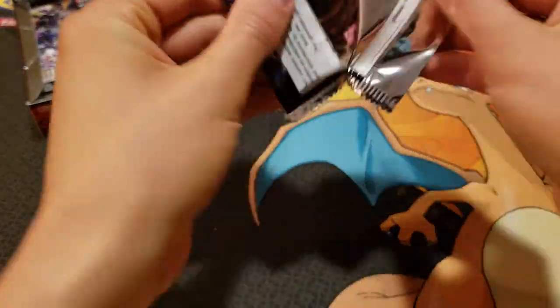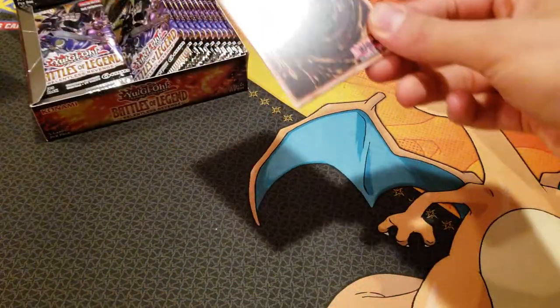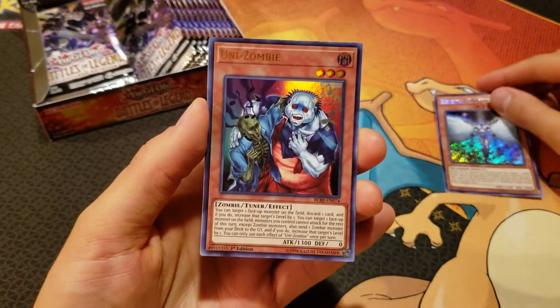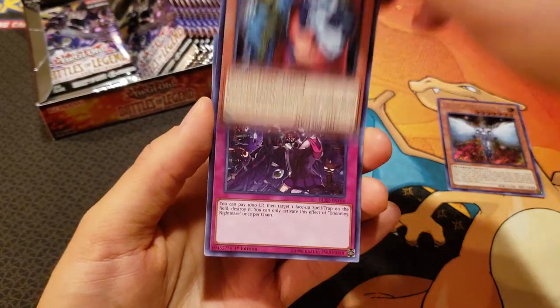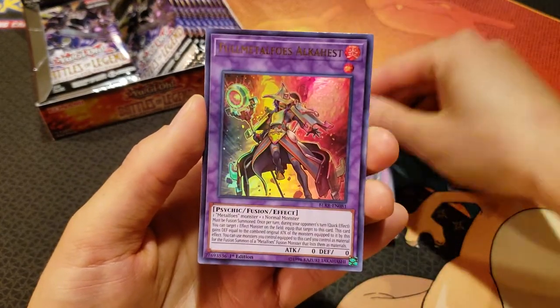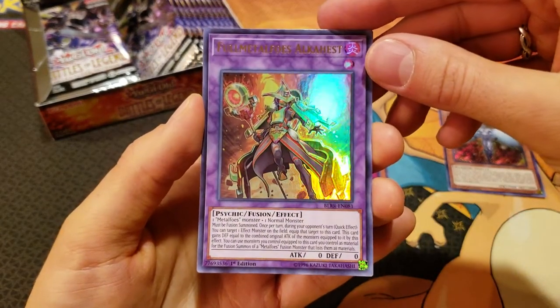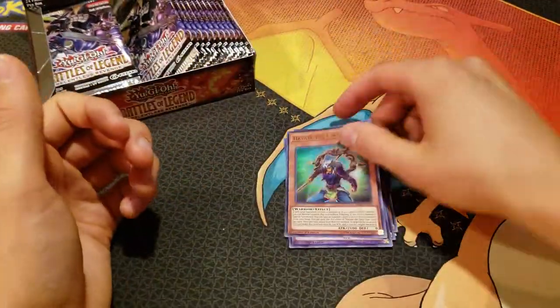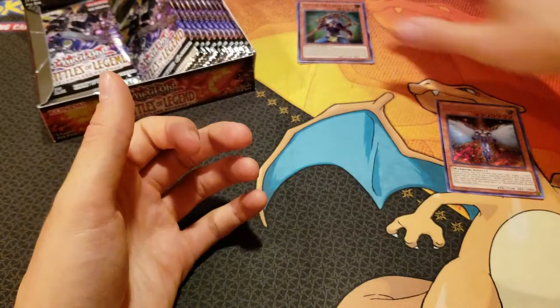I'm hoping for a Golden Castle — I believe that's the money card of this set. We've got an okay Elemental Hero Honest Neos, Unizombie — very cool — Unending Nightmare, Full Metal Foes Alkahest, and a Hayate the Earth Star. Very cool.